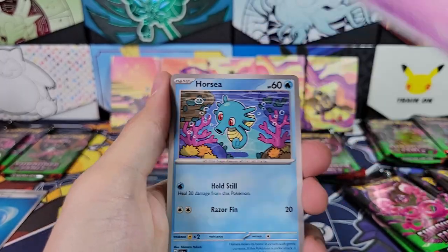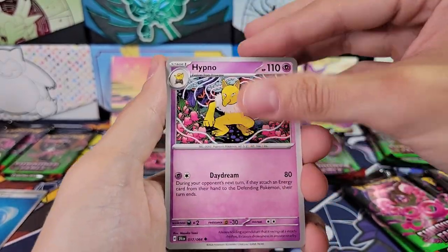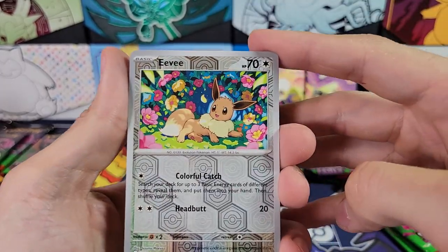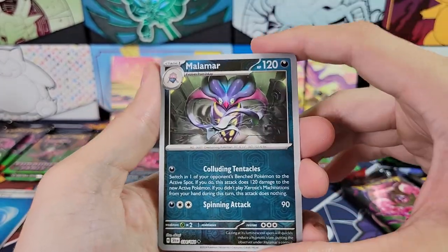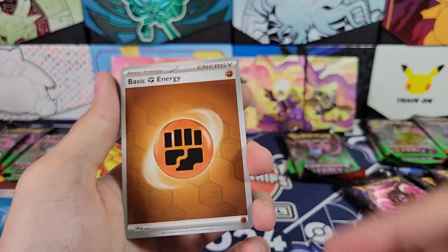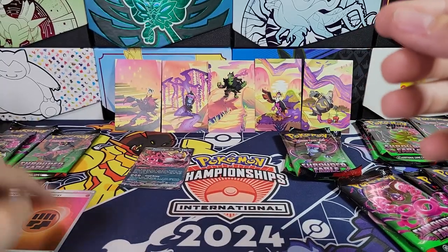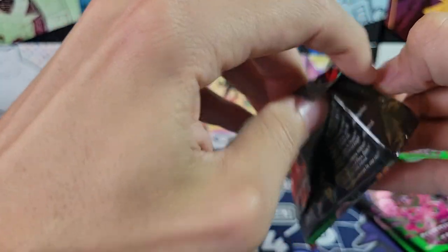This is our fourth tin now. Oh, the cute horsey — I'm keeping every reverse horsey that I get. Reverse Eevee, Reverse Malamar, and Haxorus. We've got another foil energy though — I think that's my first fighting in foil. Don't yet have a full set; I have gotten some duplicate energies.